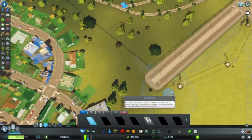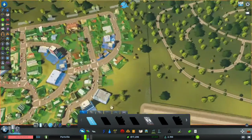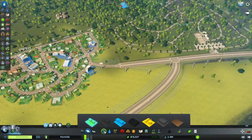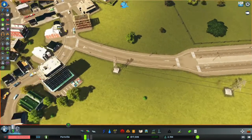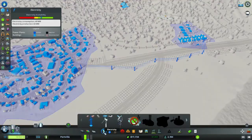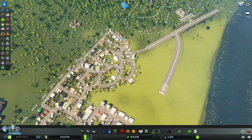Now we need to figure out access, because people do have to access the park one way or another. We could put a toll road — do we want to make money from people going to the park? I don't think we want to right now. So there's access. I now have the Move It mod, so if I press M I can just move this to a better spot. It does work. There's a slight visual bug but it's not massively cheating.